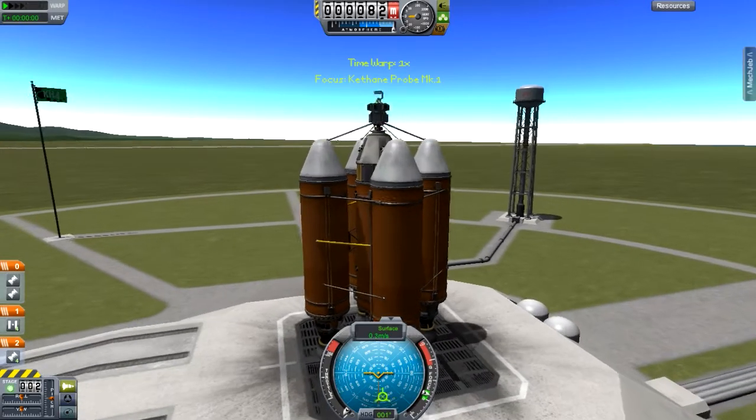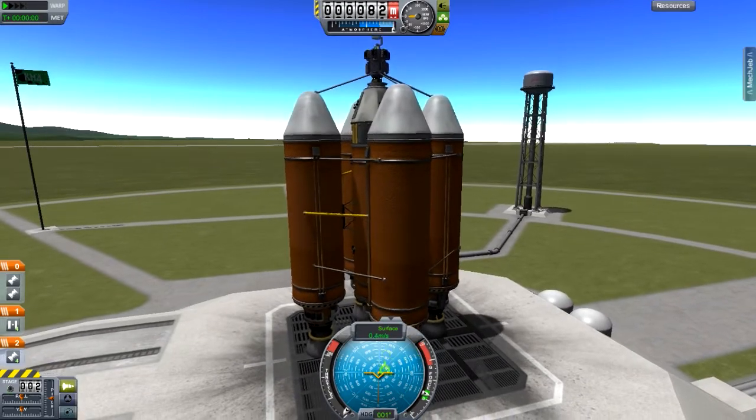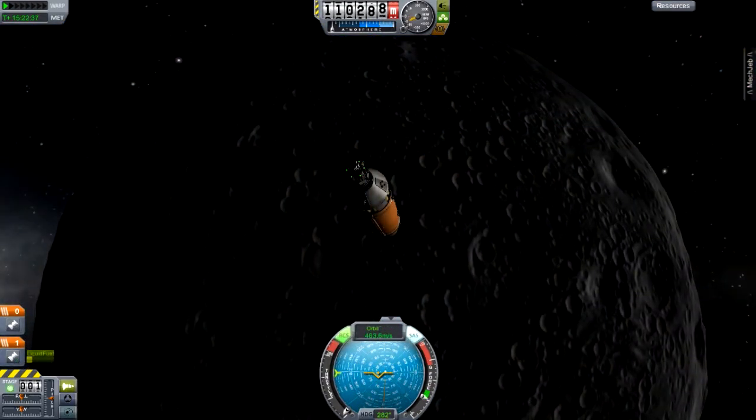The typical launch structure: we do an apoapsis of 100,000 meters and then go from there to the Mun. I'm probably going to cut that out since it's all typical - I do the same thing as Scott Manley or HOC Gaming, as it's the most efficient way to do it. I'll catch you guys when we're at the Mun.